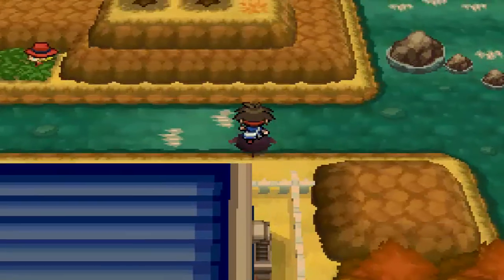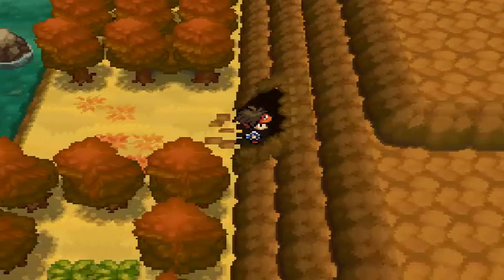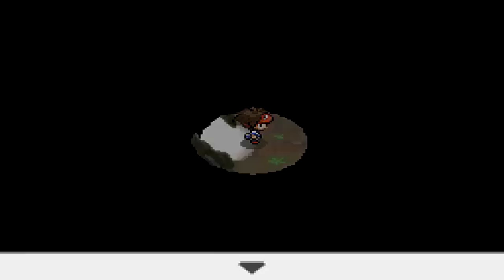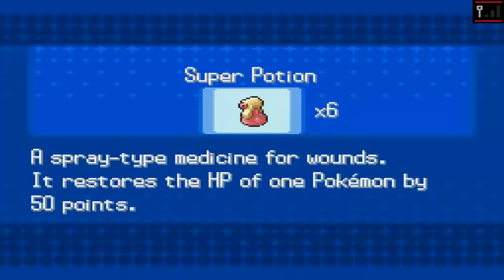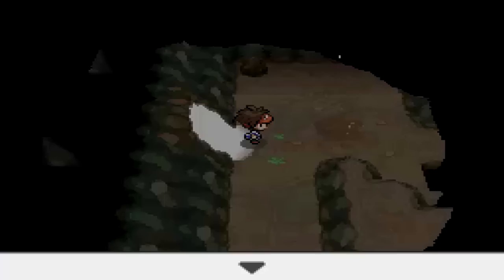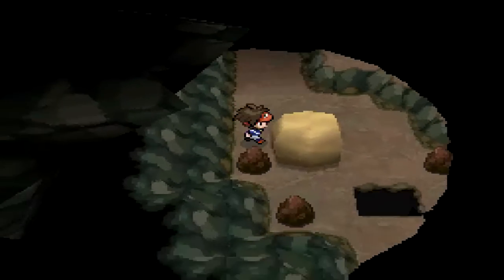The last thing to explore here is Mistralton Cave. It's a cave that requires Flash, which is why I taught Flash to Deerling. Let's use it — there we go. I need to heal up that paralysis, that might be annoying. I only have one Paralyze Heal left, but that should be good enough. Let's turn on the Dowsing Machine again — it's already going crazy for stuff.